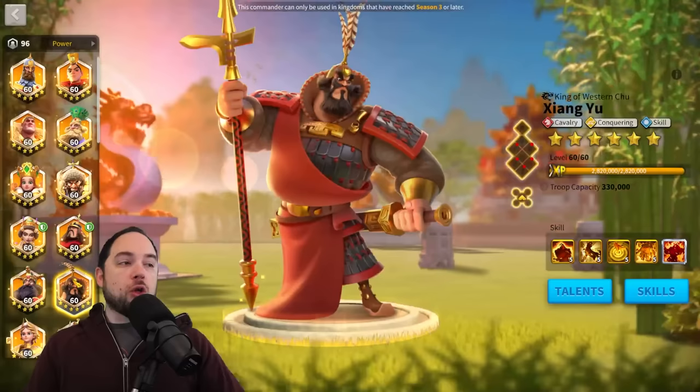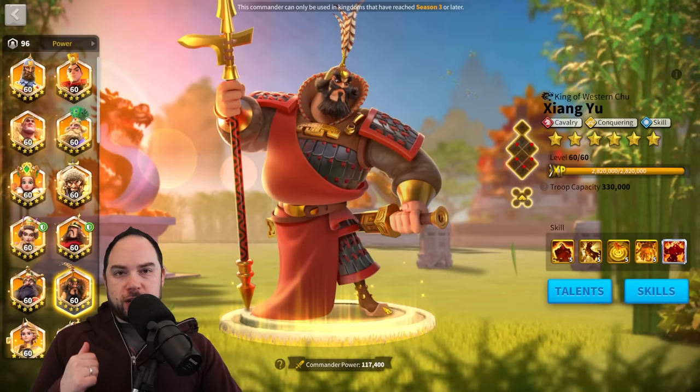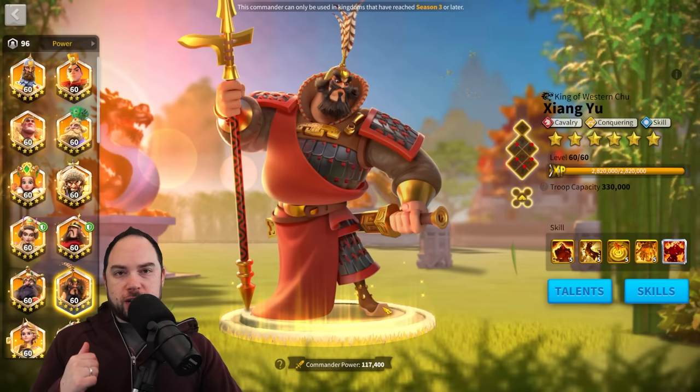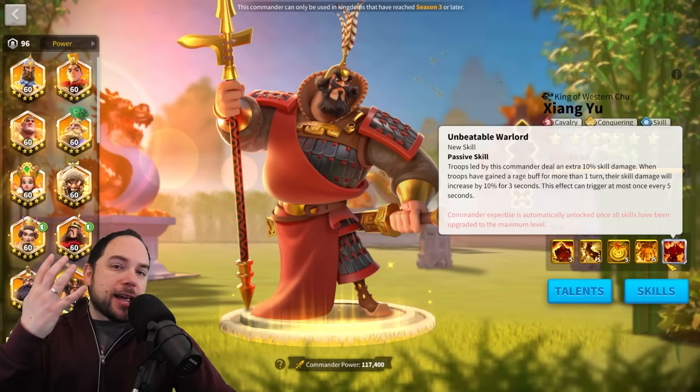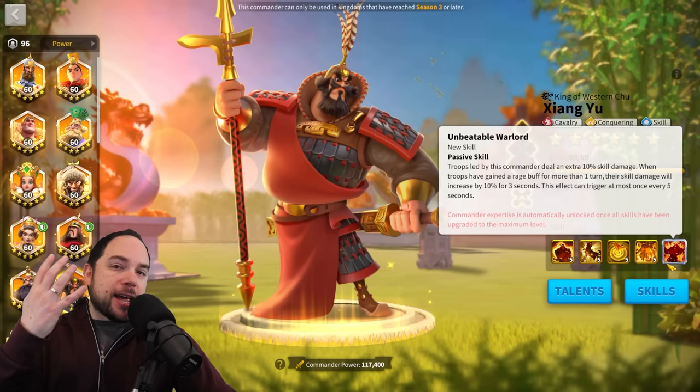XY is the definition of a glass cannon — he has no defensive stats at all. He does area-of-effect damage, applies a defense reduction in an area of effect, reduces your rage requirement, and enhances the damage of your combo. XY is really strong, but he's in the number four pairing of cavalry combos — really not the top tier anymore.